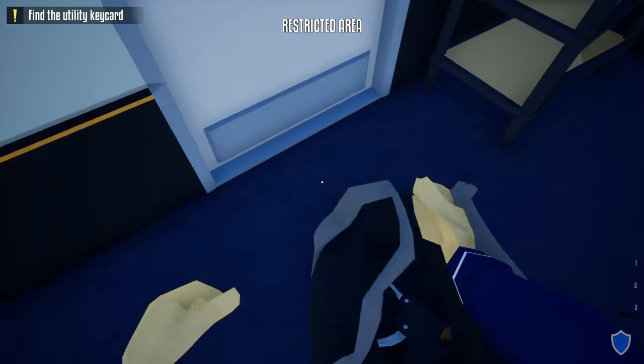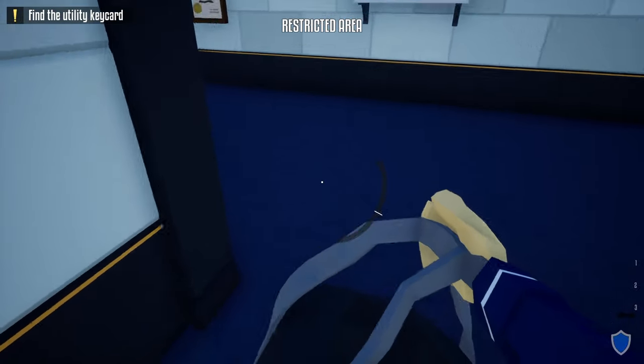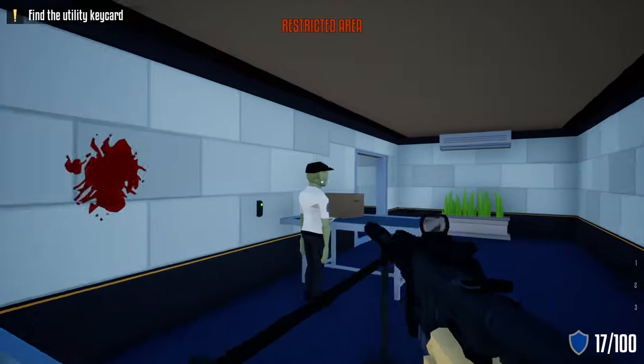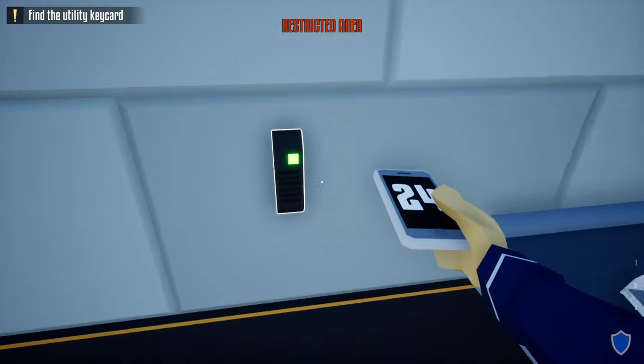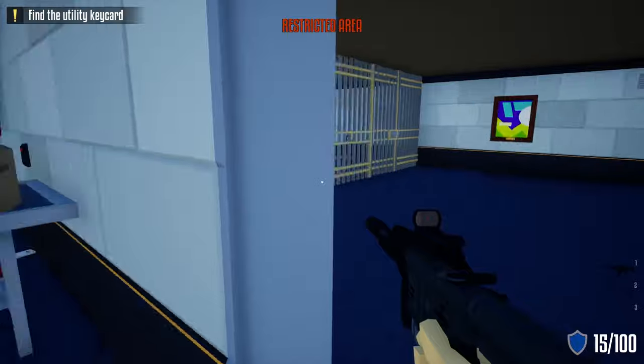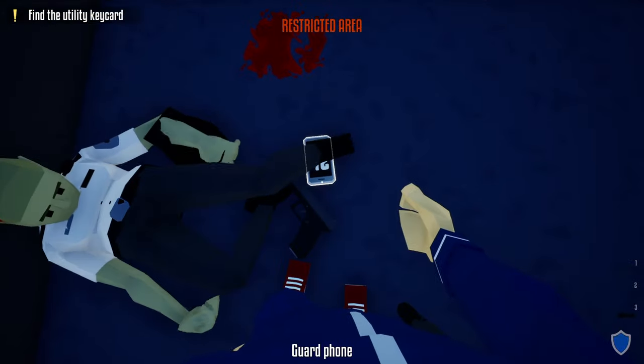Just to be safe, we're going to open up this door, go through, hang a left, and leave our duffel bag outside the vault area. Take out both these guards and do the check-ins on the wall. After doing so, we're going to go into the vault area itself, take out this guard, and do his check-in.